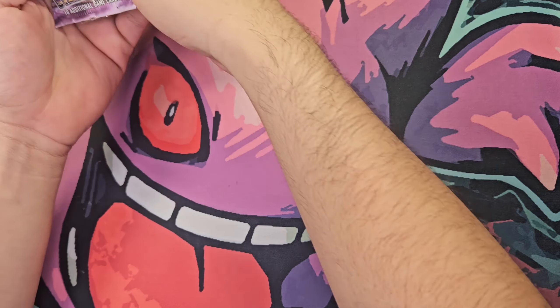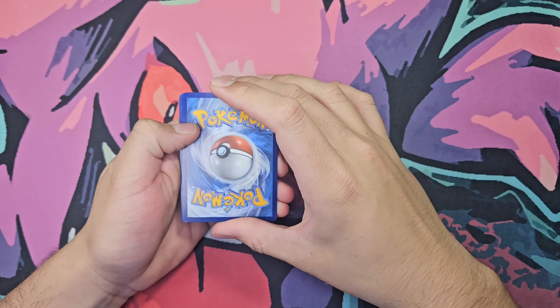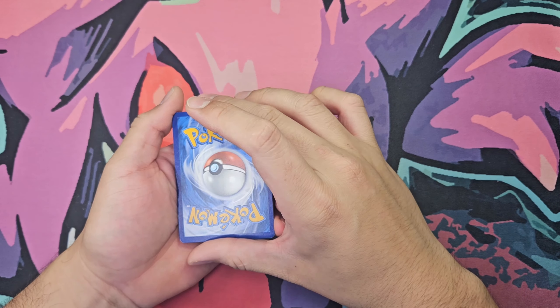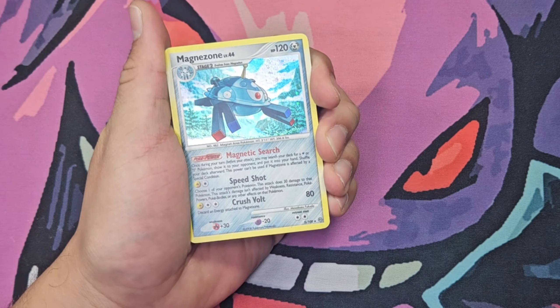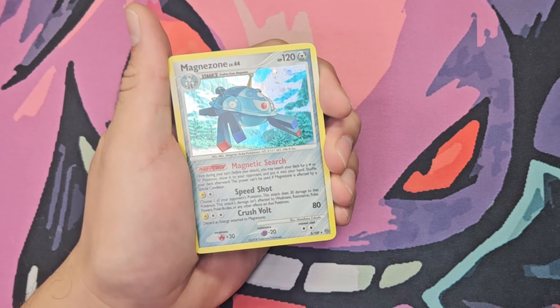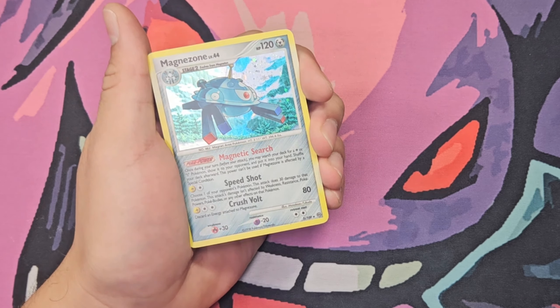Very nice. Alrighty, continuing on to the next one, we have four from the bank. One, two, three, and it is a Magnezone holographic, very nice once again, another Diamond and Pearl classic.